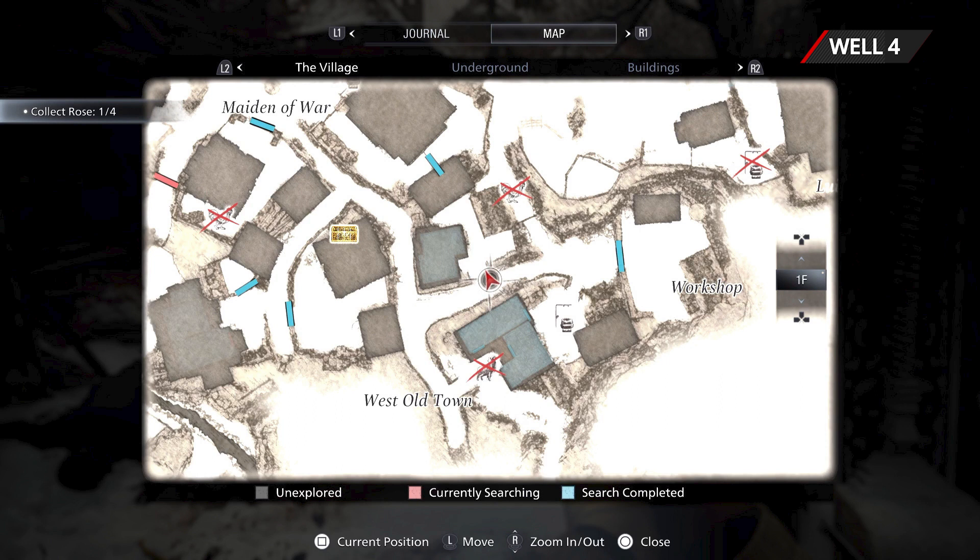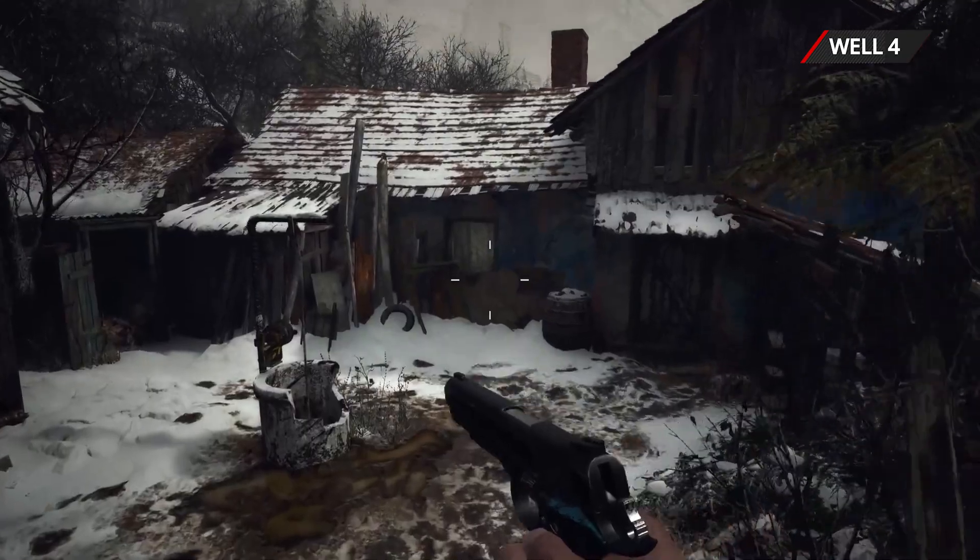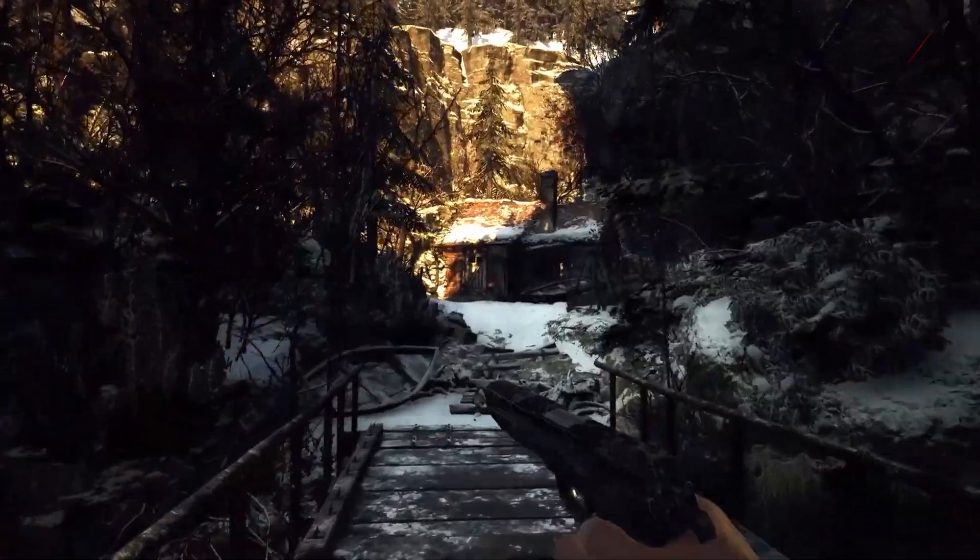Well number four: go to the west old town. You can pass through the big house at the edge of the town or walk around. This well rewards you with a lockpick.